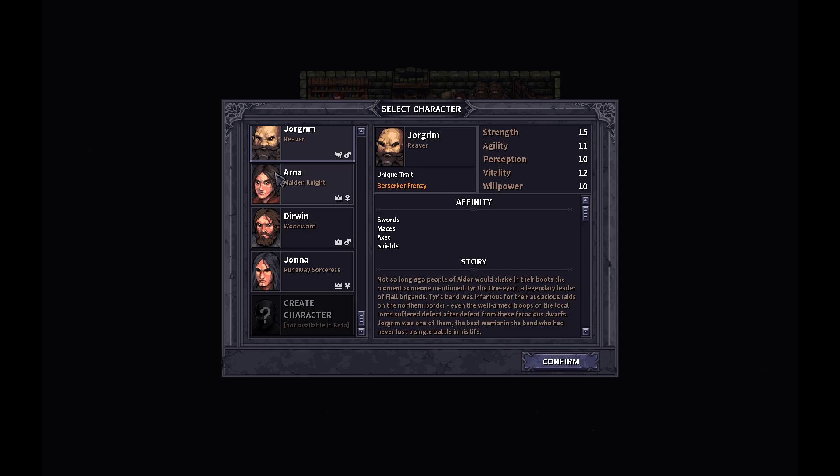In the last playthrough I played as Jorgrim and unfortunately at the end of the episode Jorgrim suffered some fatal damage. So it looks like we're going to be re-rolling characters. This time I'm going to play a different character for play style differences — I kind of want to try Derwin.